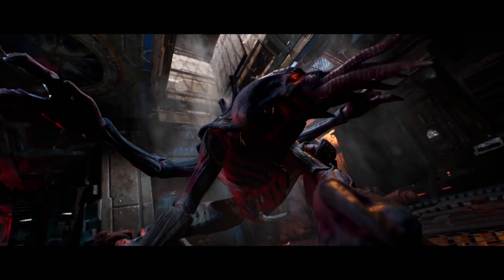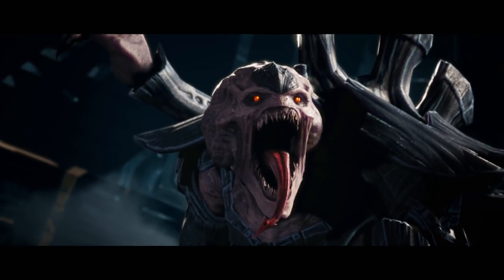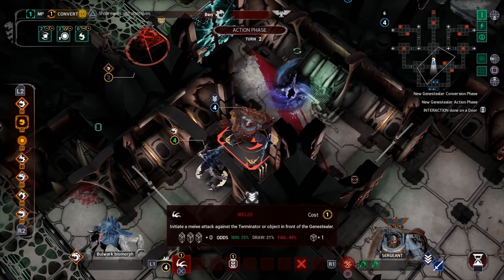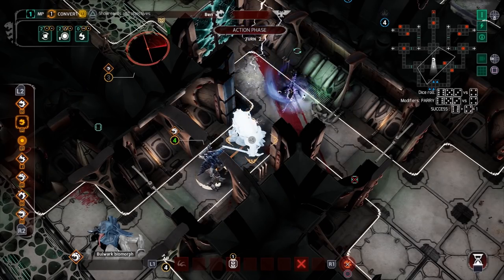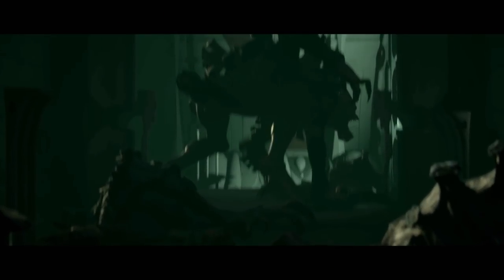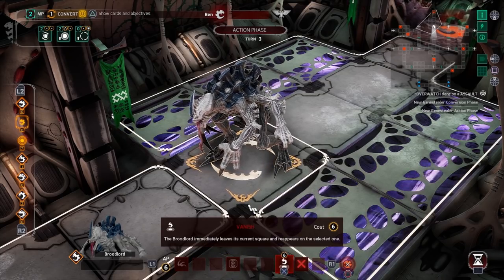The Reef Effects, Miasmic, and Bulwark Biomorphs. The Bulwark is the only unit in Space Hulk Tactics that requires two shots to take down. Although it is slower than its more agile kin, this makes it exceptionally dangerous. This is also how you deploy the mighty Broodlord — the largest and most powerful of the Gene Stealers — which can cross the map in an instant and spawn new blips around itself.